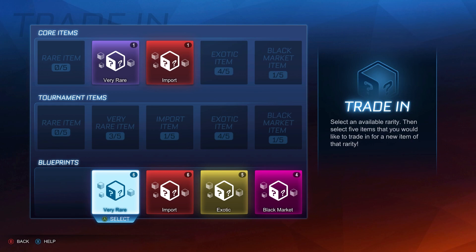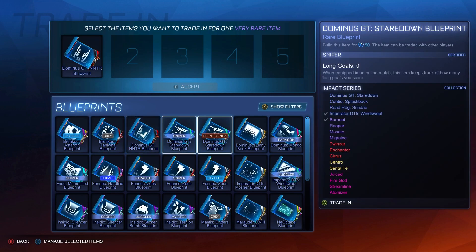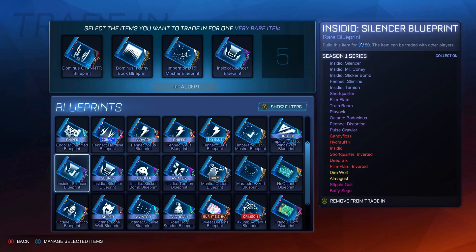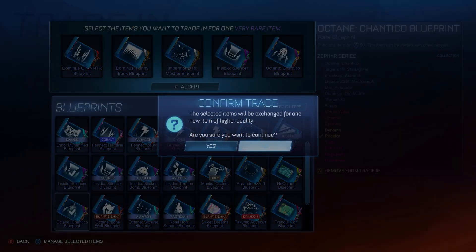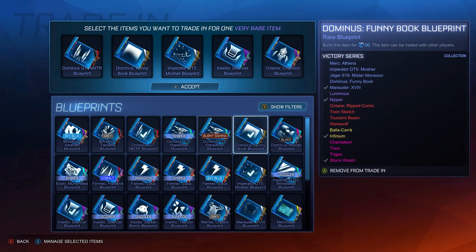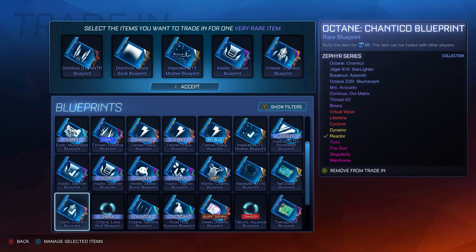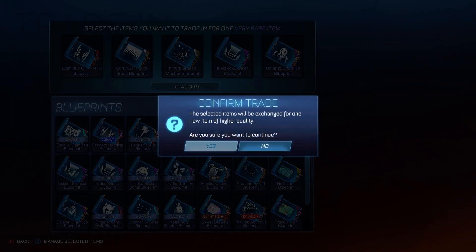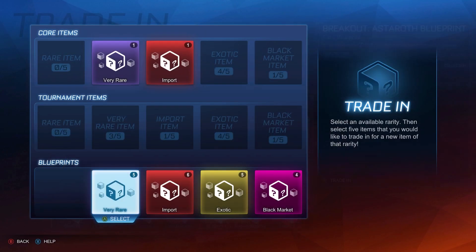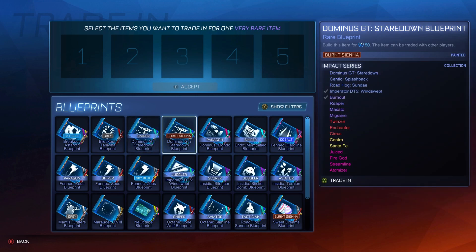I'm going to start with the blueprint stuff because the cool stuff is probably better. I've got six very rare trade-ups here. You can now trade up stuff from different crates — I've traded in stuff from the Triumph Series, Victory Series, another Victory, Season One, and a Zephyr. So I'm just going to be getting random stuff. I get the Lift Off player banner.